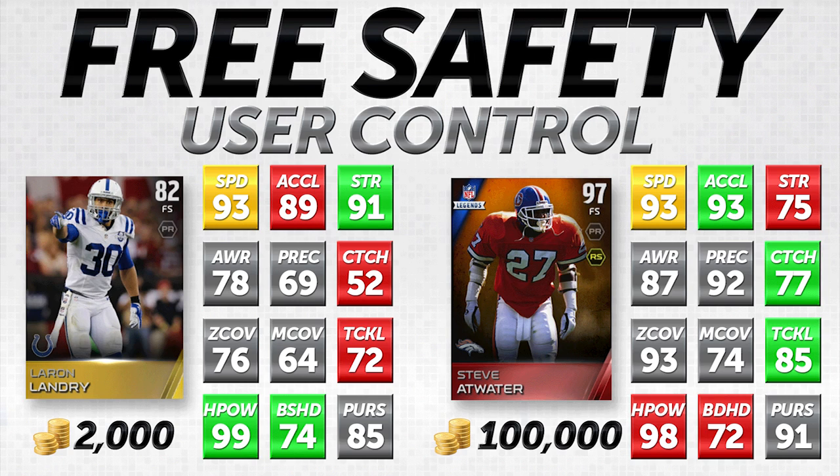Of course, the minute you don't user-control these players, if you're using a LeRon Landry there's going to be a really big difference between him and Steve Atwater, because play recognition, awareness, zone coverage, man coverage — all of those are substantially higher for Steve Atwater. The last disappointment for LeRon Landry is his 52 catching attribute — very low for a safety. He is not going to get very many interceptions. Steve Atwater, with his 77 catching, will get you a decent amount of interceptions.